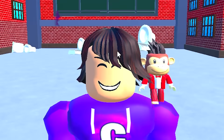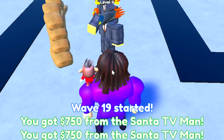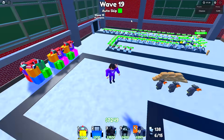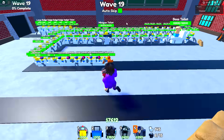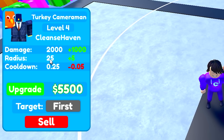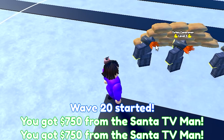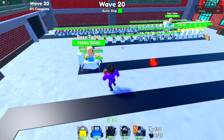An honorable mention goes to the turkey cameraman — they're super good. On wave 19 of hard mode they're just crushing everything. They have 2,000 damage every 0.25 seconds, which is crazy DPS. Upgrading them means you probably won't lose, and they destroy boss toilets easily.